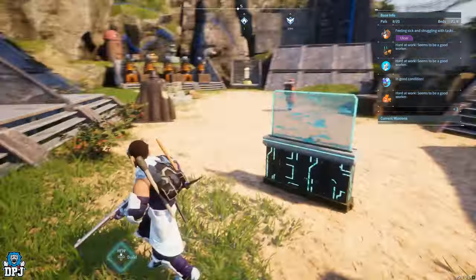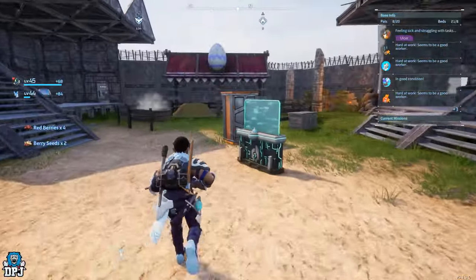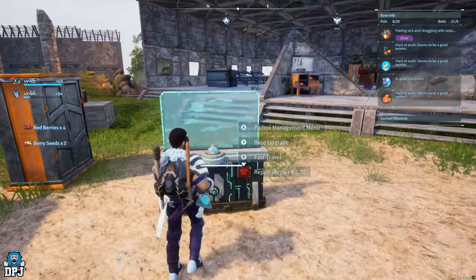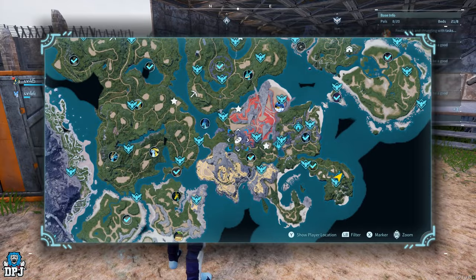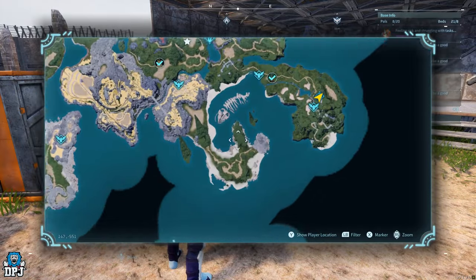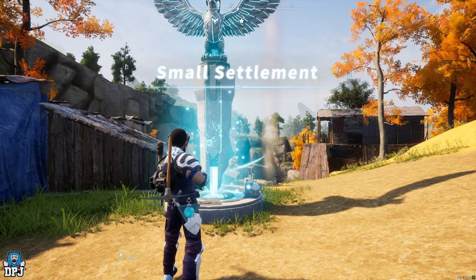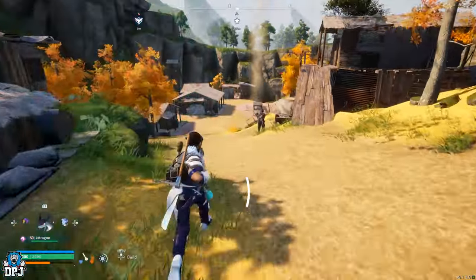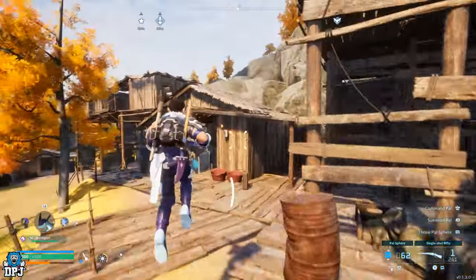So if you want your very own base vendors, this is how you do it. First, locate a vendor you want. For instance, come to the small settlement — we'll go there now. The black marketeer I'll explain a few tips on — he's a little bit harder to capture, he's a bit of a tank. But there's a vendor down there and also a power vendor.